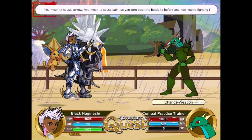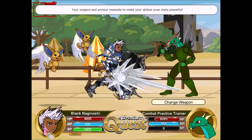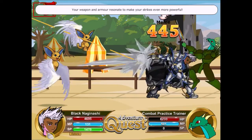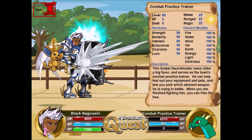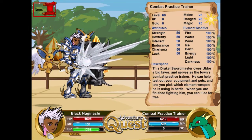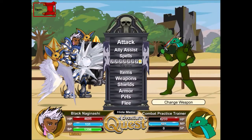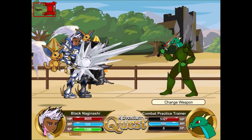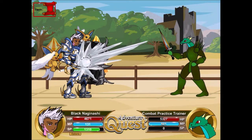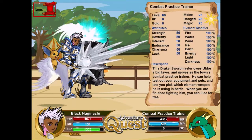We pop Purple Rain to get my SP back and then begin. As you can see, the damage difference is much better. It can be even better than it is right now, but you have to consider we're facing a combat practice trainer with basic 100 stats. I honestly think AQ should update the combat practice trainer so you can set how much health he has, resistances, blocking, and stats.